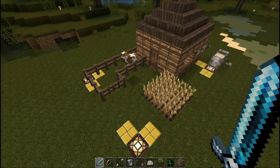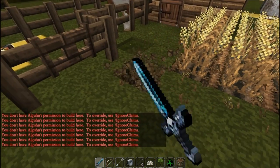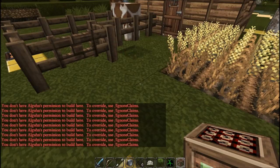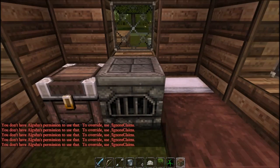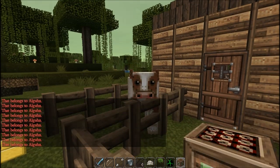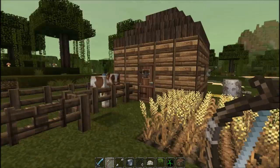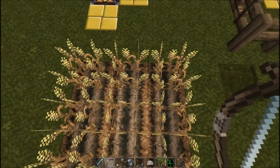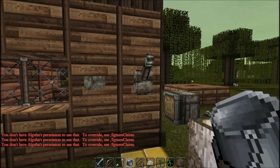So now that everything's claimed, let me prove to you that it's impossible to grief a claimed area. Here's a house — I'm a server operator in creative mode. Let's try to wreck this. Can't break blocks. Can't place blocks. Can't steal. Can't kill animals. Can't trample crops, or lead animals to trample crops. Can't steal water.